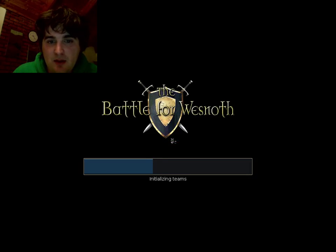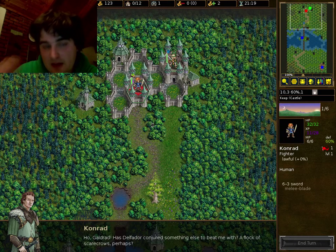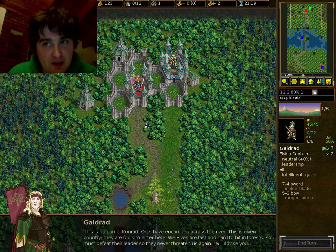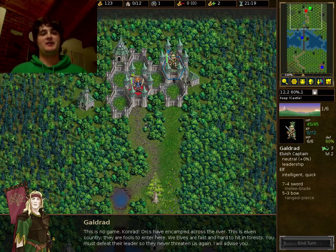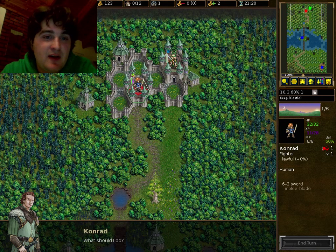End of the game, let's go on to the next level. Here we go, next level of training. Orcs have attacked the elves — that's pretty typical Wesnoth, orcs attacking the Elven Forest. What a disaster. It's a pretty generic fantasy game we're talking here.